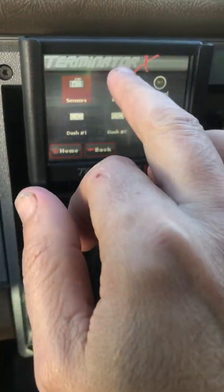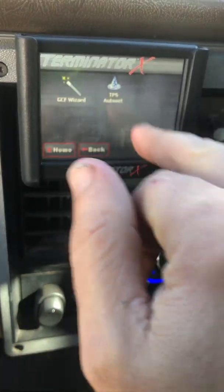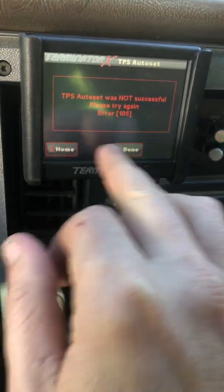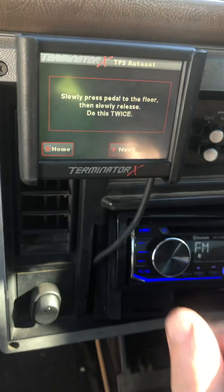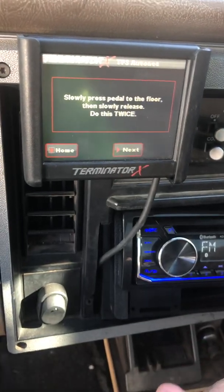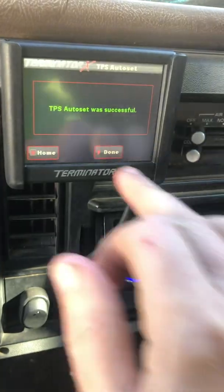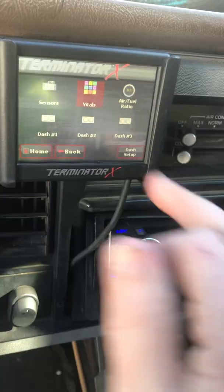Let's go back to home, wizard, TPS auto-set, start, next. That felt a lot more — take your allen out when you're doing this. Perfect. Now let's go to monitors, gauge, vitals.